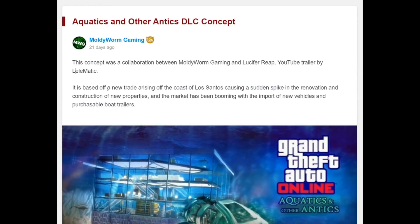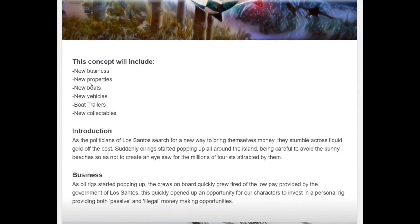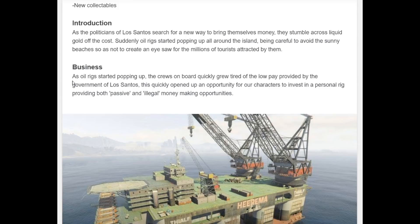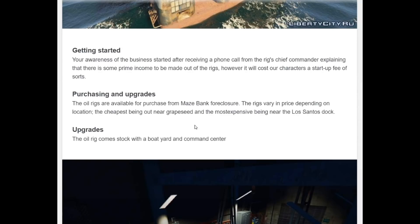The concept is based on a new trader rising off the coast of Los Santos, causing a sudden spike in the renovation and construction of new properties, with the market booming with the import of new vehicles and purchasable boat trailers. This concept will include new businesses, new properties, new boats, new vehicles, boat trailers, and new collectibles. As oil rigs started popping up, the crews on board grew tired of low pay provided by the government of Los Santos. Our characters would be able to invest in a personal rig, providing both passive and illegal money-making opportunities.